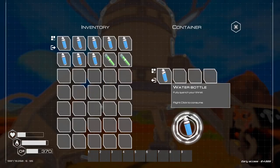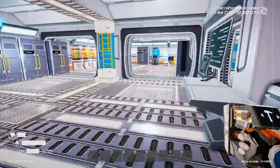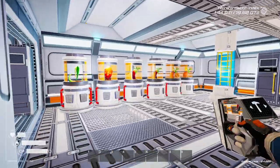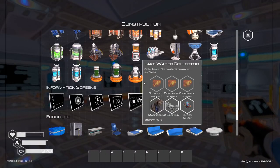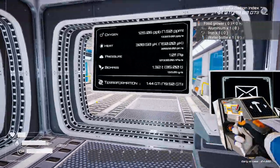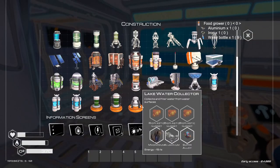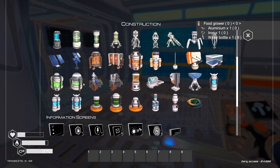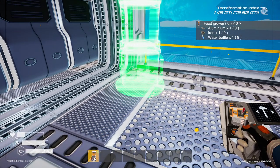Let's get the water out of here — not a lot but it's a start. To make these I need aluminium, iron, and a water bottle. I don't have a lot of that but this is going to be my grow room, so this is going to have to change. Let's put that on one — keep forgetting I've got that mod. I can only make five — damn.